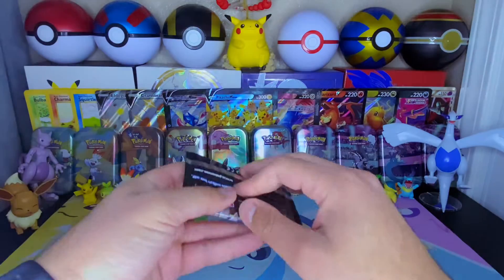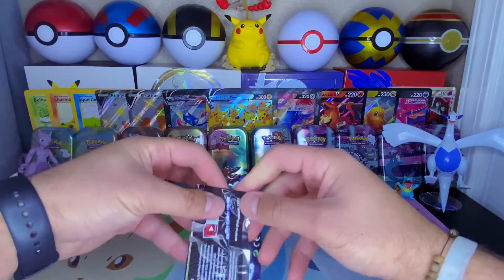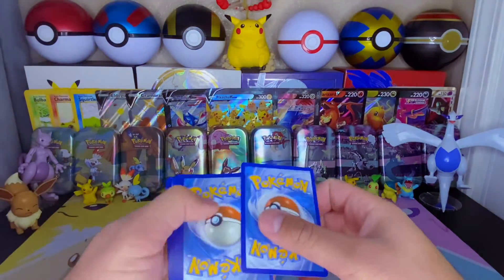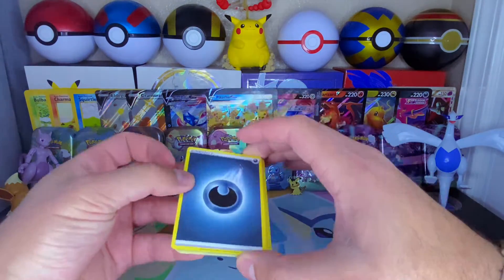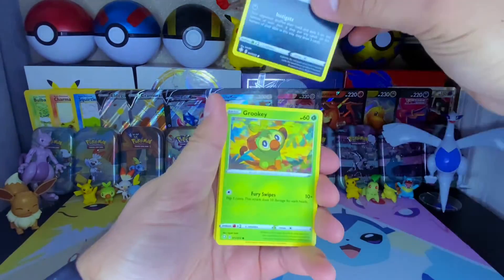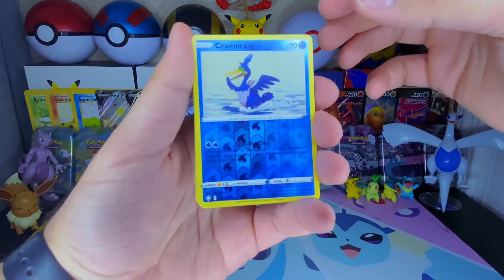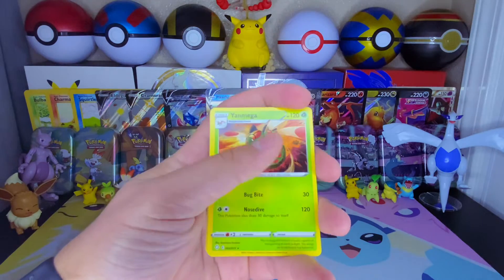Oh my goodness, this is a really nice box as we get into the last pack — struggling to open it. I picked out a really really good box. I never grab them from the front — that's the funny thing. I always, if I see them at stores, I grab them from the very back or randomly. Psychic energy. We got Gym Trainer, Team Yell Towel, Float Stone, Nickit, we got Rookidee, Yanma, Morpeko, Toodle, we got Cramorant as our reverse.